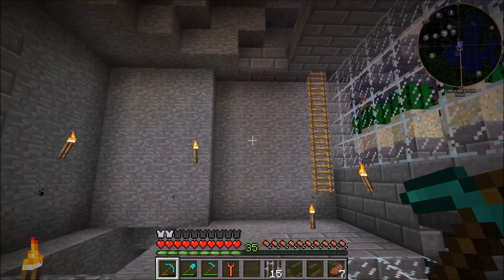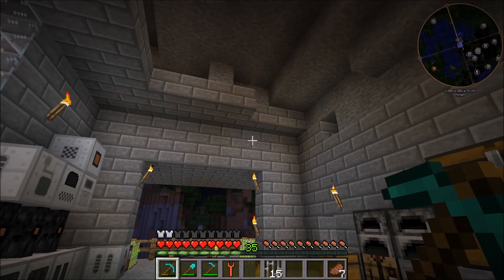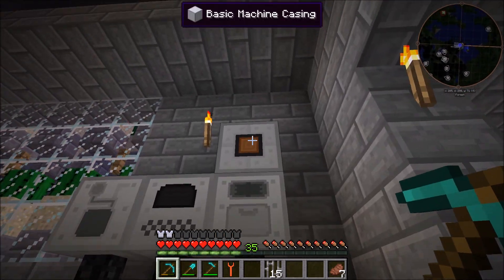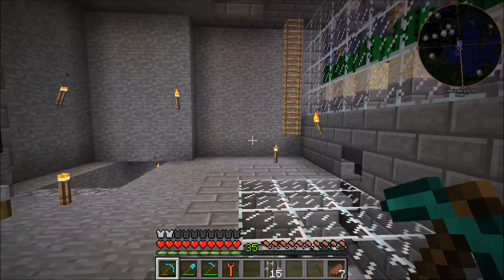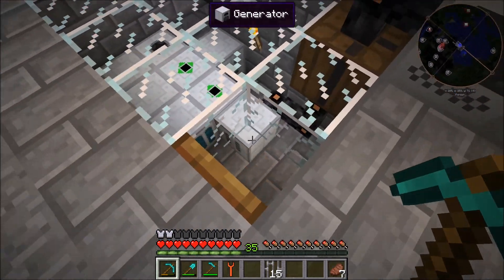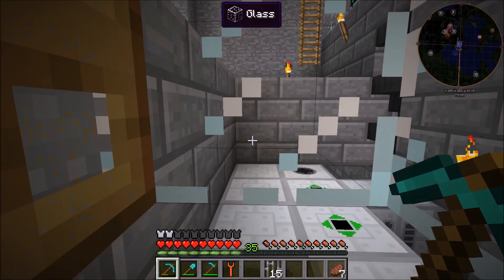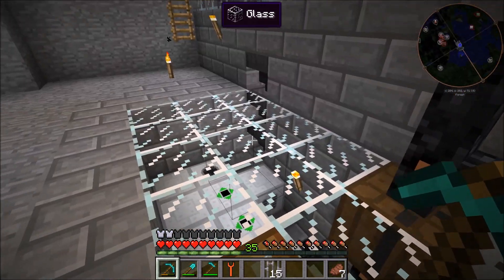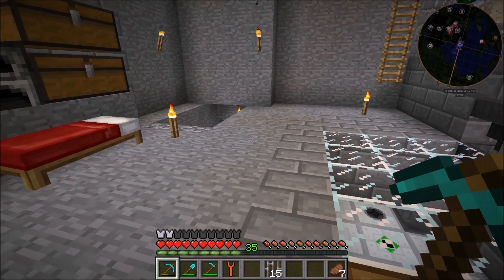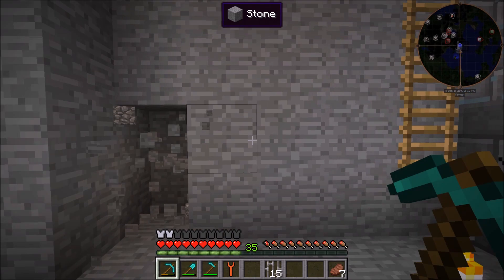Now we need to actually get to making the machines. The whole processing area is going to go right over here. I may move it eventually, but this is really one of the only open spots in here until I expand or make more floors. Things are already starting to get cluttered. One thing I do want to point out is the power generation is going great — this thing is fully backed up and can't even run anymore. Eventually I will have to upgrade that bat box, but this thing has been working like a charm. That's the bio gas power generation I put in the last episode.